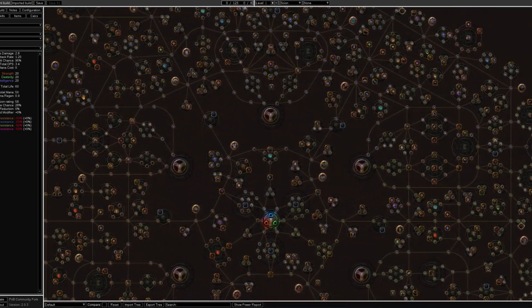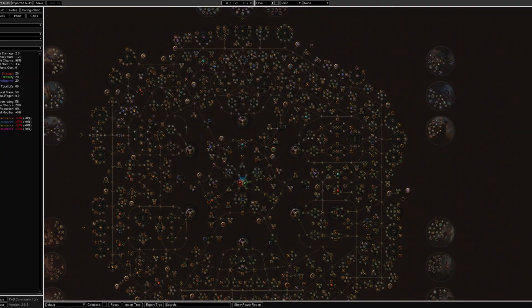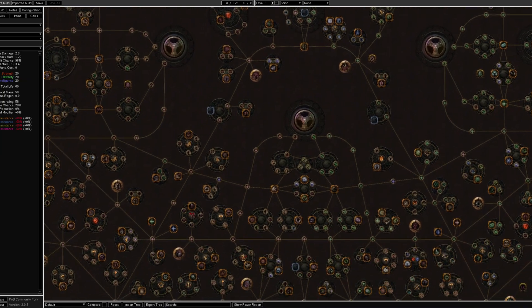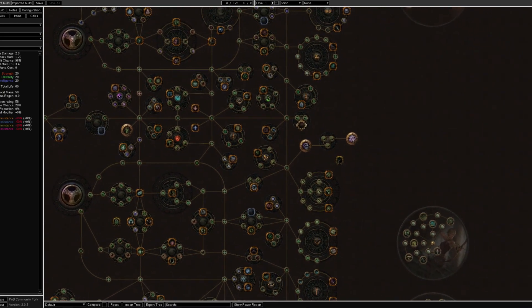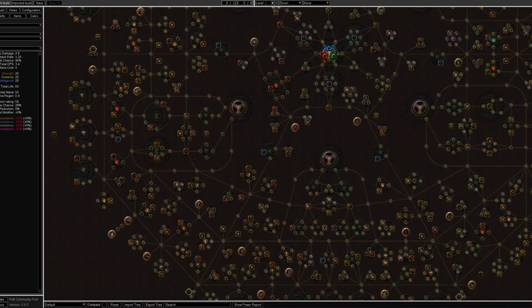A league starter is a build based around a good passive tree. A good passive tree gives you lots of damage and life, plus a secondary defensive layer — for example, an evasion-based league starter has evasion with dodge, acrobatics, and phase acrobatics, while a melee league starter might have lots of physical damage mitigation. You get most of your damage from your passive tree. A league starter should be able to operate without investing into a decent weapon.